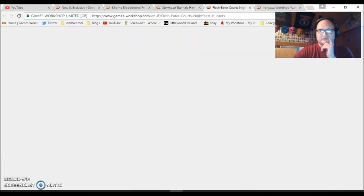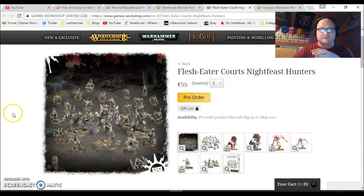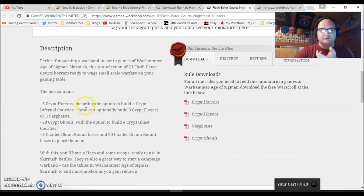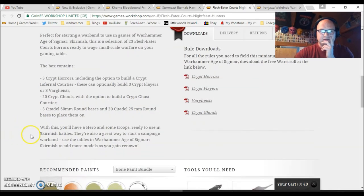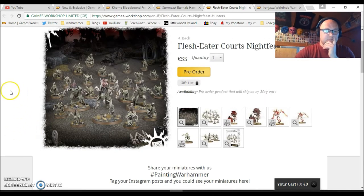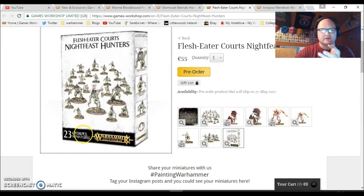Then we move to the Flesh Eater Courts, and this one is pretty straightforward. You get three Crypt Horrors — which you can build as Crypt Horrors, Flayers, or Fiends — 20 Crypt Ghouls, one Crypt Ghast Courtier, and your bases as well.